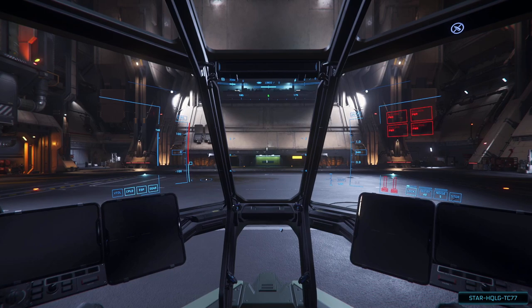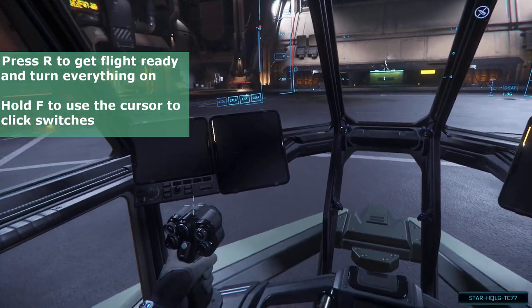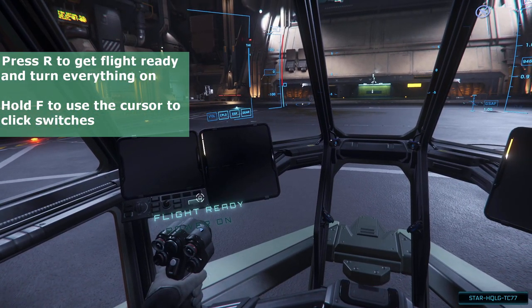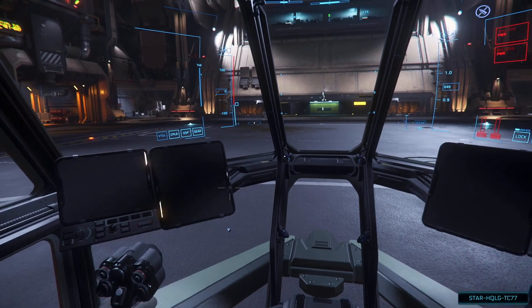When you first get your ship, everything will be powered down — this is also the state after an insurance claim. To quickly get it flight ready, you can press R. Alternatively, there are keys for powering up each subsystem individually, and in many ships you can use the switches on the cockpit itself, though not all ships have the same switches or functionality currently.